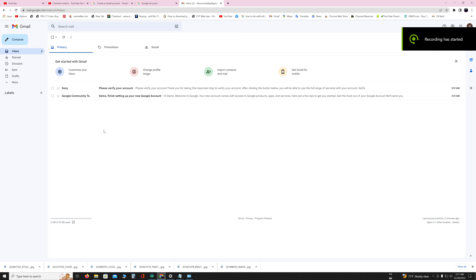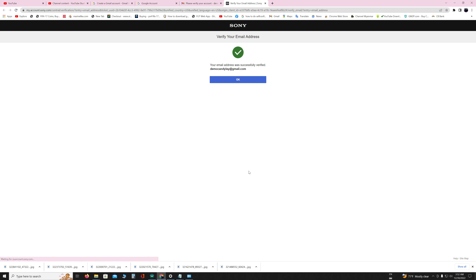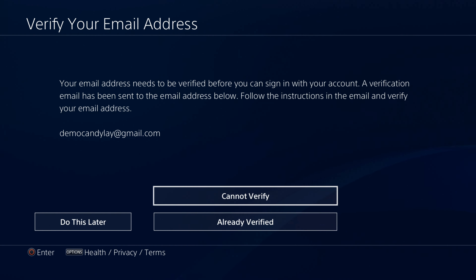Accept the PlayStation Terms of Service and User Agreement. You will see that your account was successfully created. They need you to verify your email address — a verification email has been sent to you. Go check your email inbox, open the verification email from PlayStation, and click on Verify Now. After that, your email is verified successfully. Go back to the PS4 screen and select Already Verified.